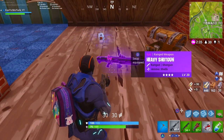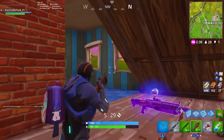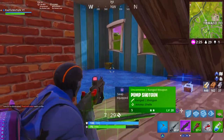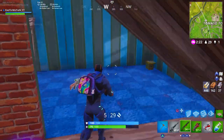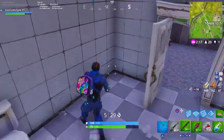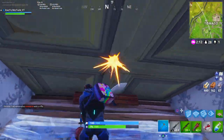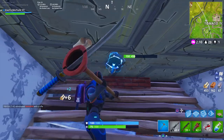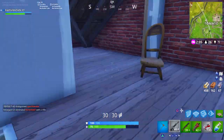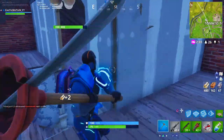Let me talk about this pump shotgun. If you're not good with the pump-tac switch — basically shoot with the pump then switch and shoot with the tac — use the heavy shotgun instead, it's the best of both worlds. But if you are good at switching your weapons, use this combo — it's probably the best combo you can do in the game. One pump, go for the headshots and they're dead; if not, finish them off with the tac. Every gun in this game really depends on your skill level.